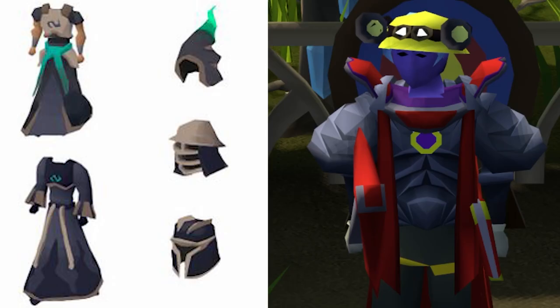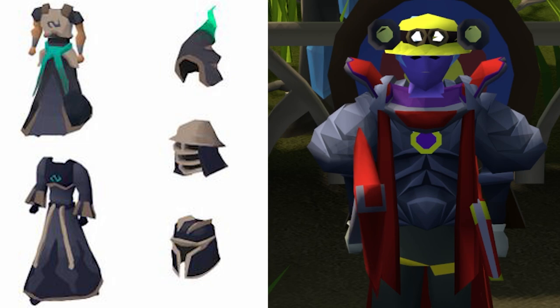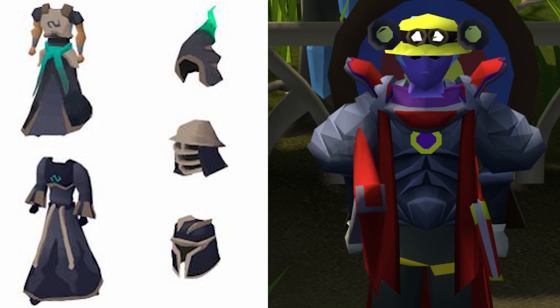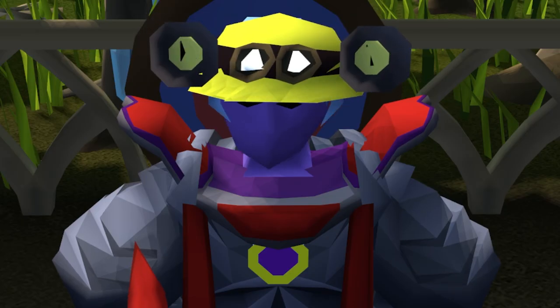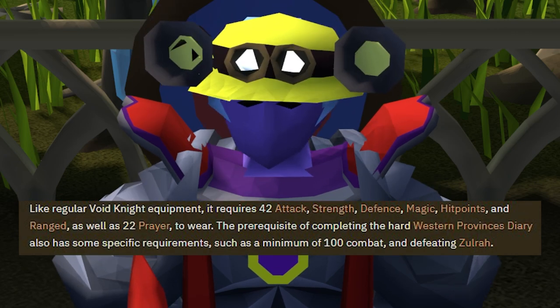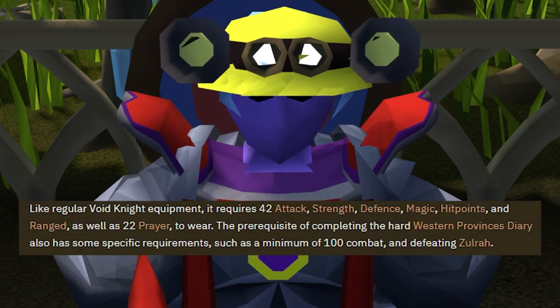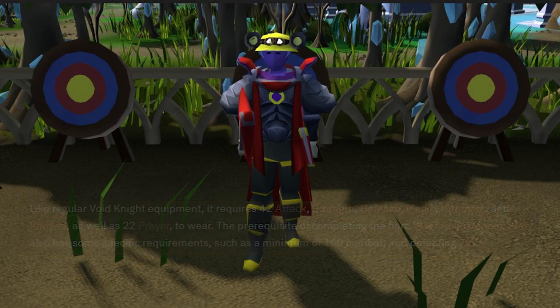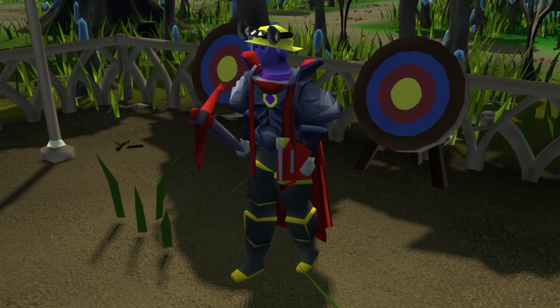The Elite Void only consists of the top and the bottom — it works as a range, melee, and mage setup where all you have to do is switch the helmets out while everything else stays the same, making it a great switching armor set. To get it you need 42 Attack, Strength, Defense, Magic, Hitpoints, and Ranged, as well as 22 Prayer. You'll also get extra reward points for completing combat achievements in Pest Control.